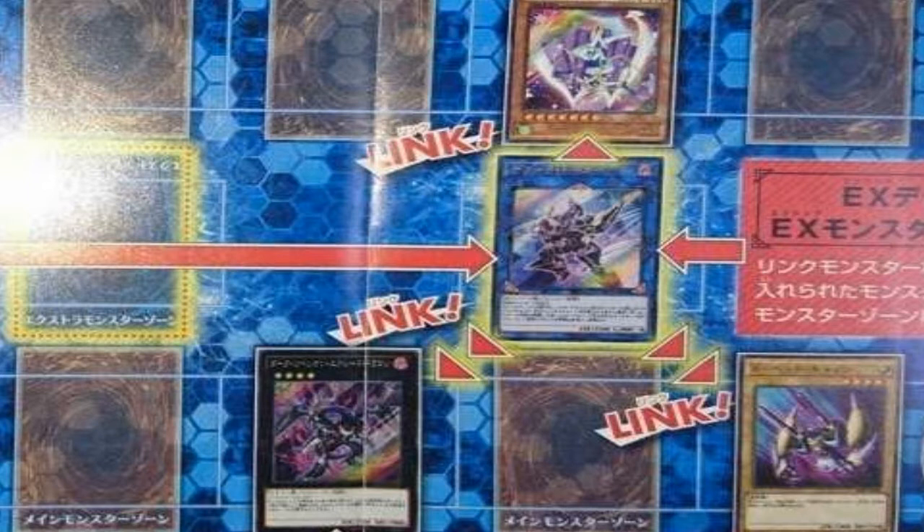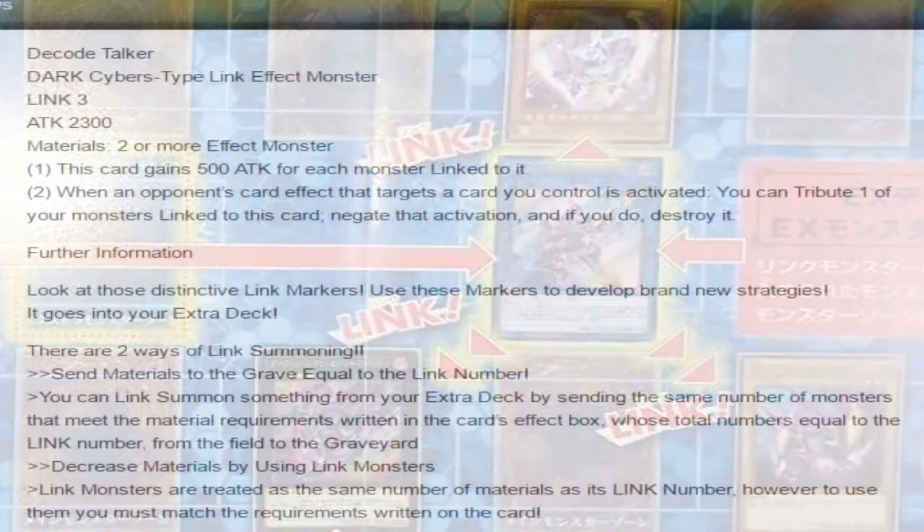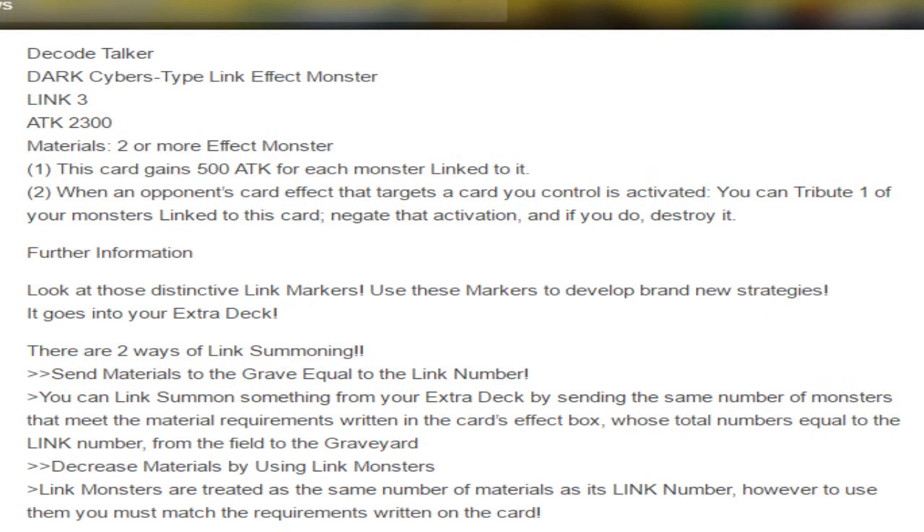So what does this do? Depending on the card, its effect varies based on the Link monster linked to it. Let's read Code Talker's effect: this card gains 500 attack for each monster that's linked to it. So if there are three monsters linked to it, he's instantly gaining 500 attack for each, for a total of 1,500 attack — which is crazy.